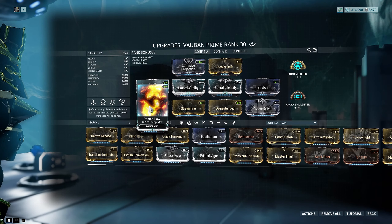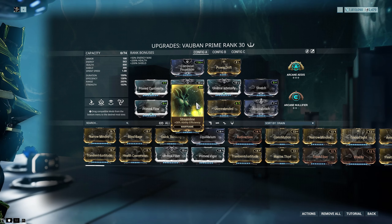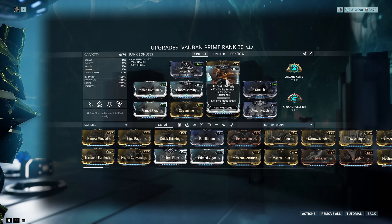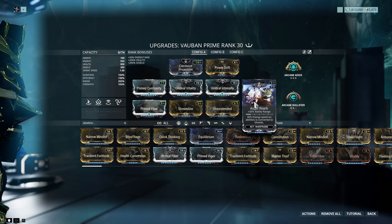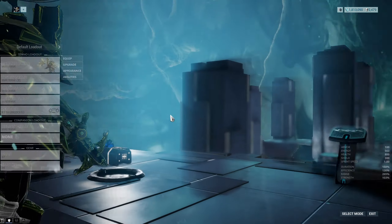And then we have Stretch for Ability Range, Prime Flow for a bunch of additional energy, Streamline for some efficiency, Overextended for a huge amount of range at the cost of some strength — which we're getting back with the Umbral mods — and Augur Reach for even more range. That's pretty much the build, and it's built solely around his four.